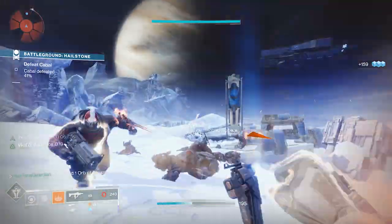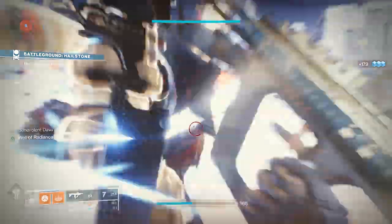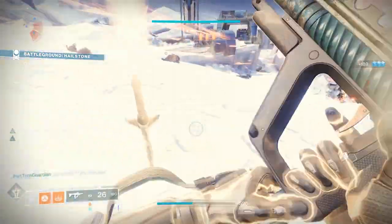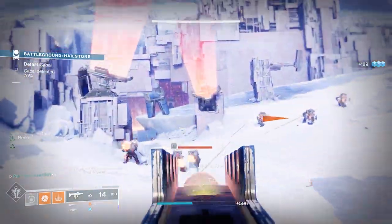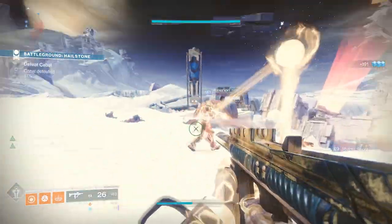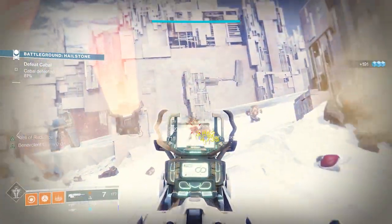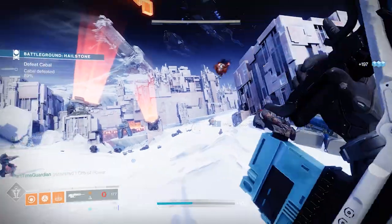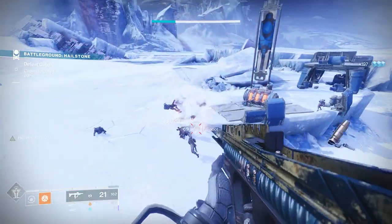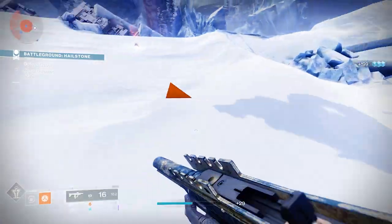I utilize the grenade portion of the build to get my super up to 50% as quickly as possible. I then continue to generate grenades to get charges back. Once I have my super and use it, I try to get those charges up again, use the grenade to get back to 50%, and then utilize Phoenix Protocol to get as close to 100% as quickly as possible. With Phoenix Protocol, kills and assists in a well generate super energy back to you. I can get anywhere from 75% to 100% of my super energy back by the time my well runs out.